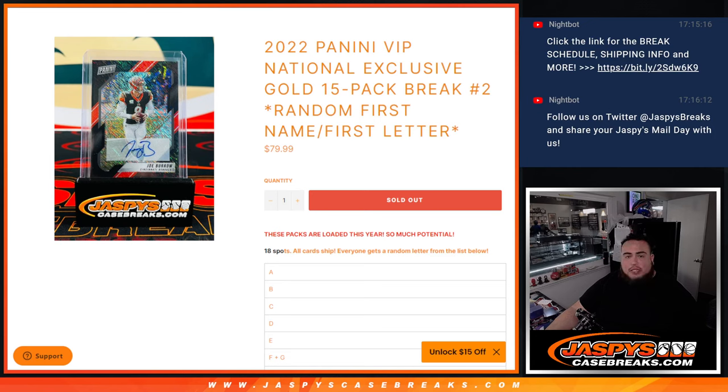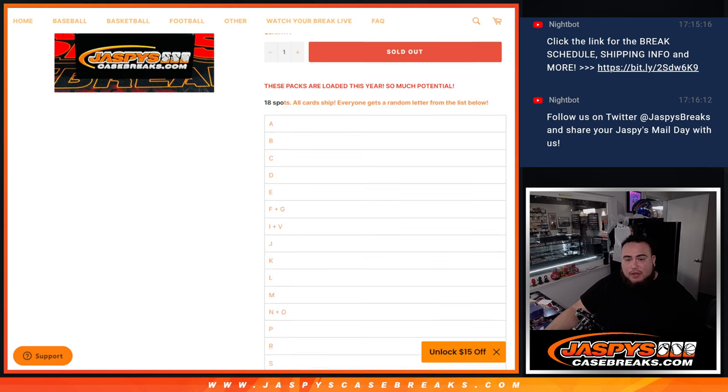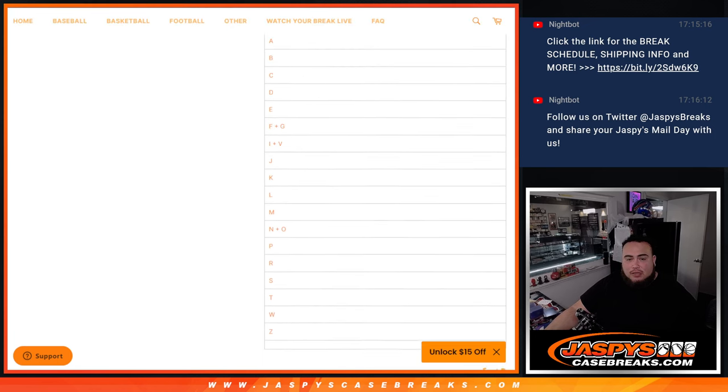What's up everybody, Jason here for Jaspies Case Breaks. This is 2022 Panini VIP National Exclusive Gold 15-pack break number two, just sold out. You get a random letter, which is a first name first-letter break. These are gold packs from the national — very loaded. We got a nice Ja Morant 2-of-2 autograph from the last one, a couple nice animal prints, and a patch. We got 15 more packs here. Remember, 18 total spots — all cards shipped and everybody gets a random letter.